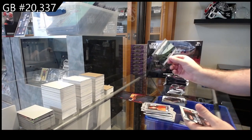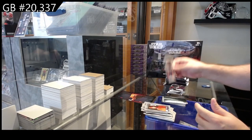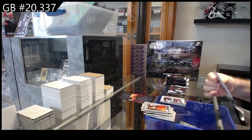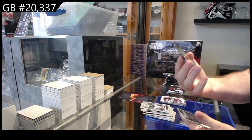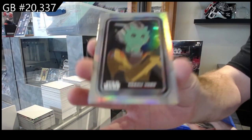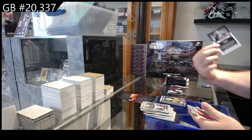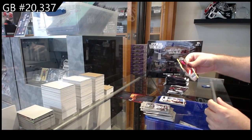We've got a Takodana side card, epic clashes of Skywalker and Ren. We've got a Vozu rainbow, a cover art, and a die cut of the Grand Inquisitor.